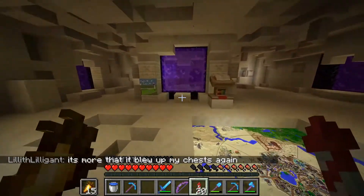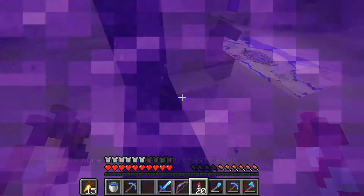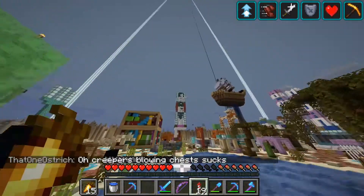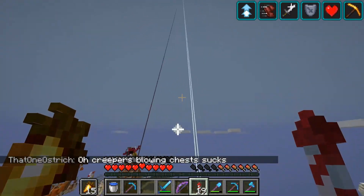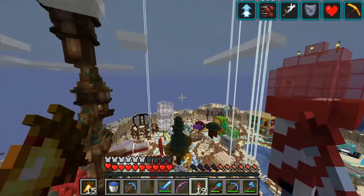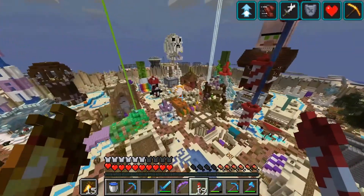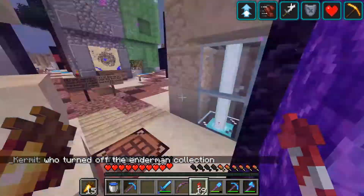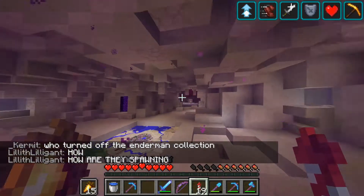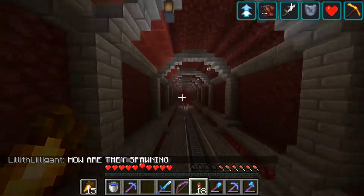So this is our shopping district on the server — it's called the Oasis. If I can hop through the portal without lagging out too much. You can see this is chock full of shops. We're actually working on an expansion right now. Sadly I don't own any of these shops. I'm planning on opening up a honey shop with another person on the server. Farther down here you've got the mining desert, which is actually extremely close to the shopping district.